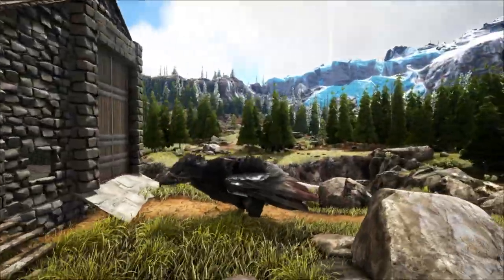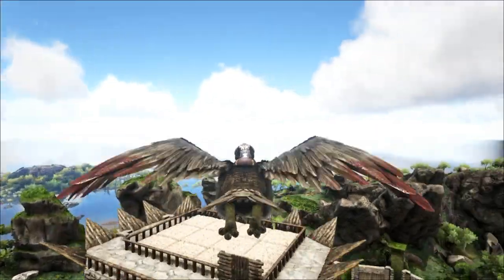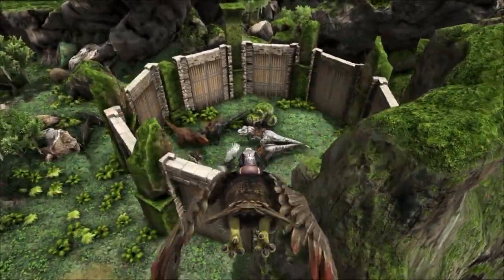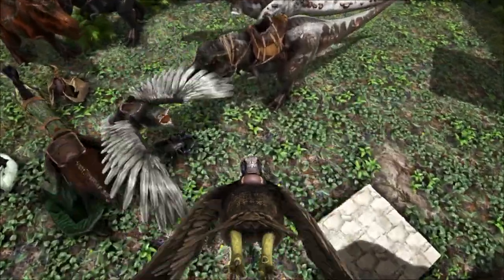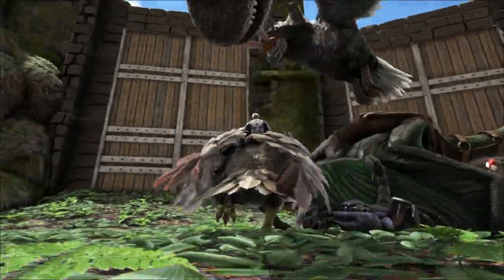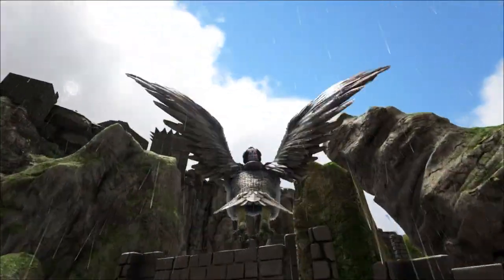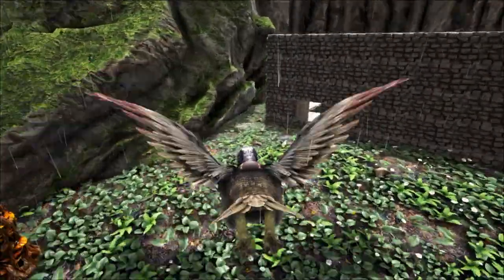We're going to grab our argy back and head down to take a look at the big massive base they are officially building down here. This is not completed yet, so he will be making a video when it finishes. We've got our rex pen over here — this is just for holding all our rexes while we breed them. You can see some bunny ears on the argys and they're having a little fun with that. We've got four rexes now, they're all really good, and we're hopefully going to start breeding them so we can start doing end-game content.